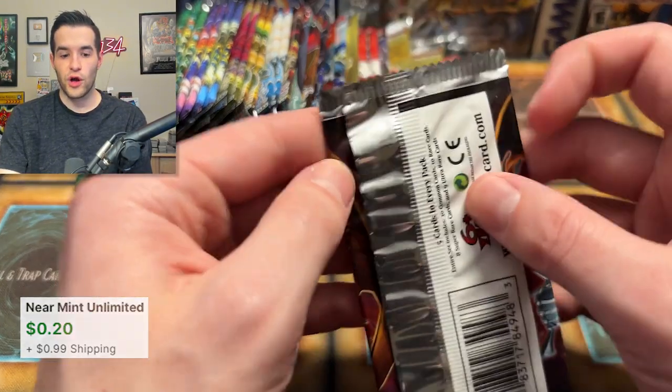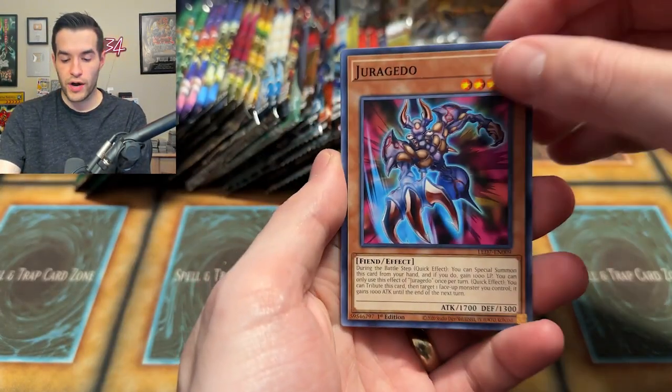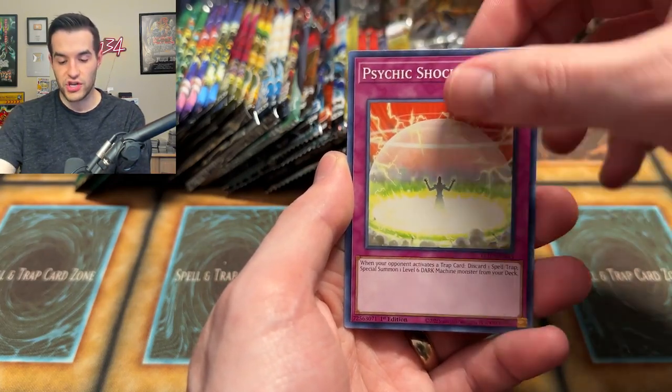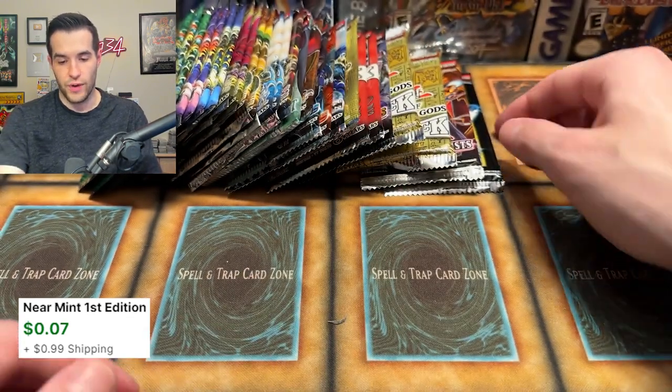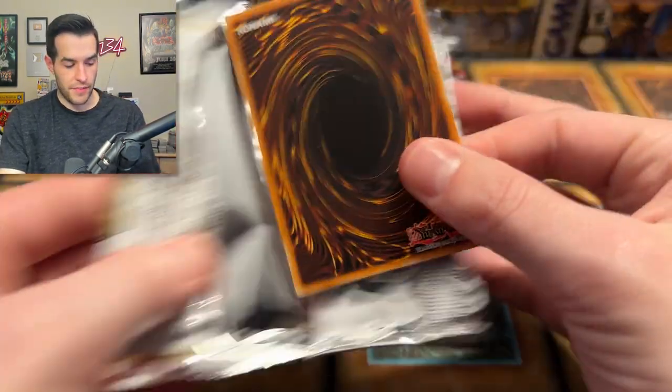We do have another Rage of Ra — could pull something crazy. Rage of Ra — Ghost Rare! We have Jorgetto, Left Arm Offering, the Mech Lord Fortress, Psychic Shockwave, and Mech Lord Deflection. None of those Rage of Ra pulls are great, but that's okay. Mega Ten — this is going to have a Pot of Prosperity inside.